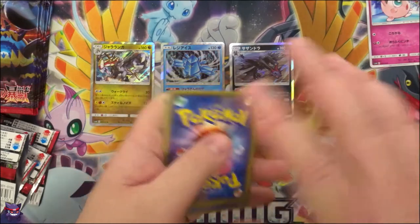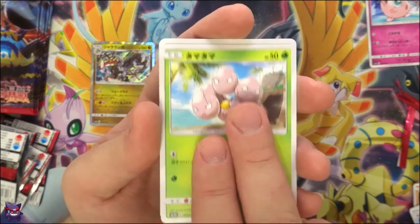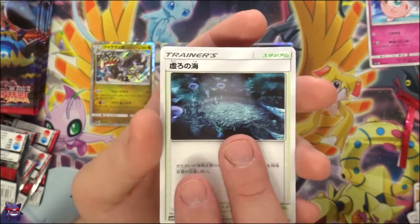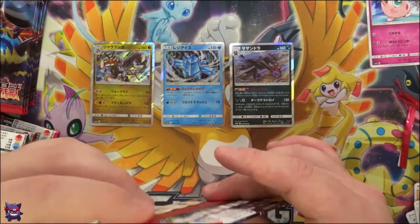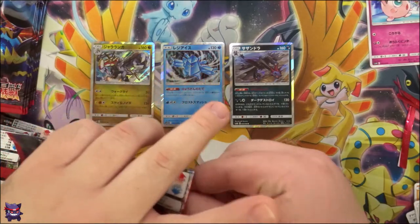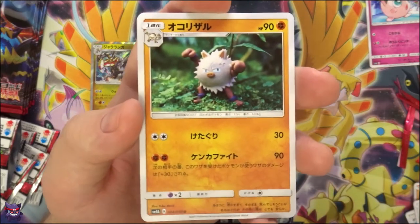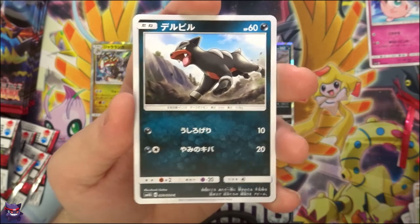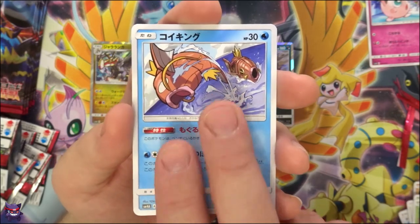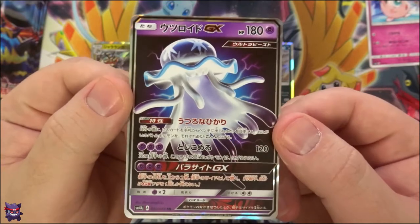Okay, so far no good luck yet — no GXs, not that fabled second secret rare. We have an Exeggcute, a Miltank, a Shelmet, and what I'm guessing is still like Ultra Space or something — it looks like Ultra Space from Sun and Moon where you followed Lusamine into it. Starting off with a Claydol, a Houndour, that nasty looking Diggersby, another Magikarp — and there we go, look at that, our first Ultra Beast!